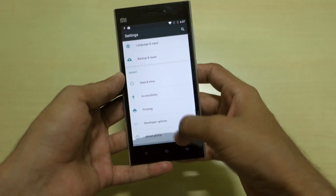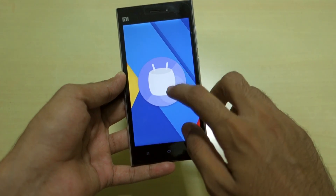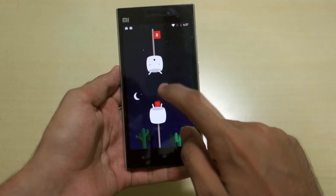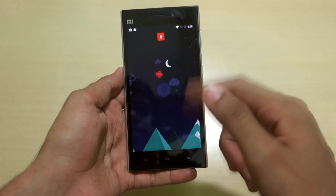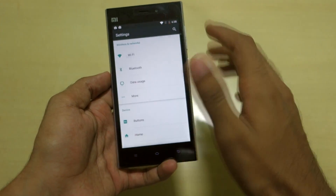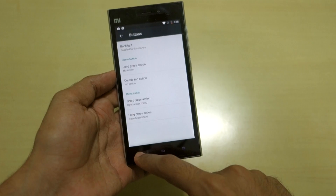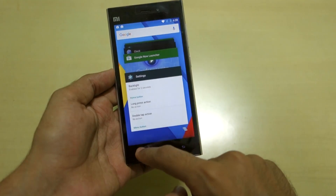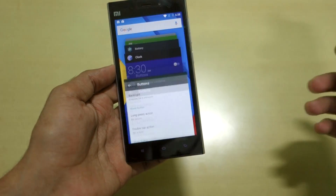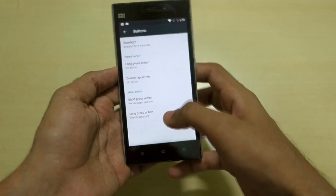Let me go into Settings and show you the About Phone option. As you can see, the Android version is 6.0. It's a pretty stock build. There are a few additions Iwan has done — for recent tasks, you currently have to long press the options button, but you can change it so that by pressing once you can go to the recent apps list.